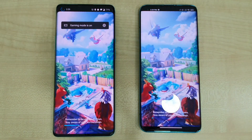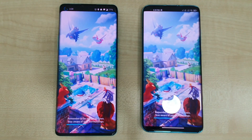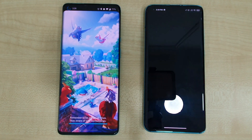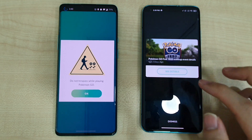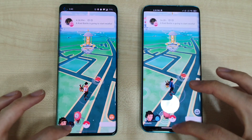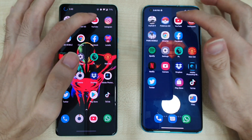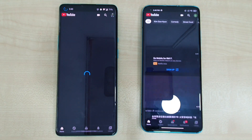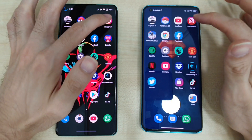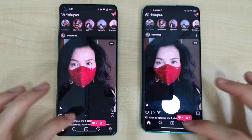Next app is Pokemon Go — neck and neck, very close battle between these two. Again, the Xiaomi Mi 10 was just slightly faster. Moving on to YouTube — slightly faster on the Xiaomi Mi 10. Next, Instagram — both equally as fast.